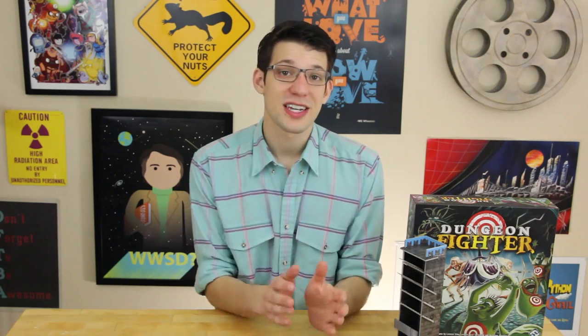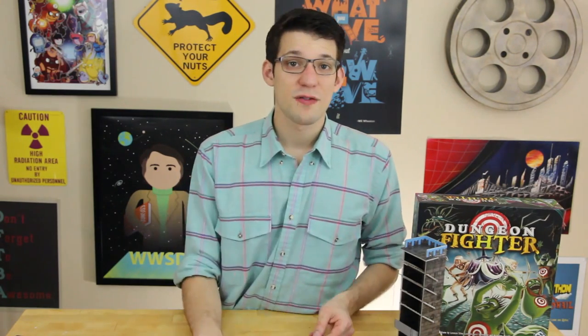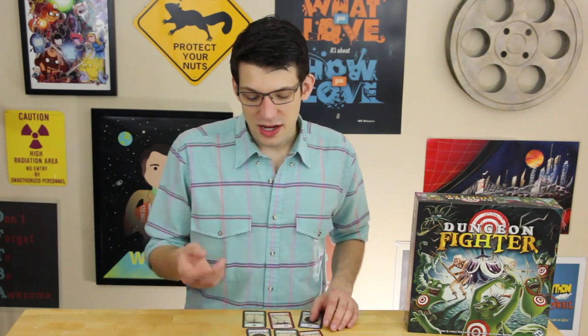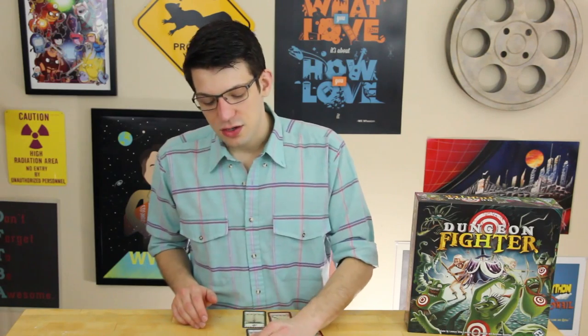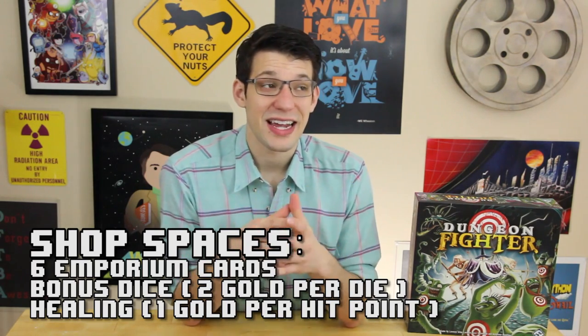Once the heroes defeat the monster by reducing its hit points to zero, collect the gold reward into the party treasury. In the maintenance phase, if you defeated the monster without rolling all three hero dice, you get a bonus die for each hero die that remains. This is also when you revive and scar any fainted heroes — if all heroes faint simultaneously, the game is over. At the end of each floor you'll find a shop: deal out six Emporium cards. Buy items with gold, bonus dice at two gold each, or healing at one gold per hit point. Those bonus dice are very important, especially during the final boss fight.